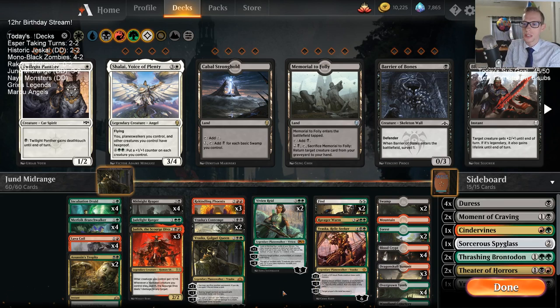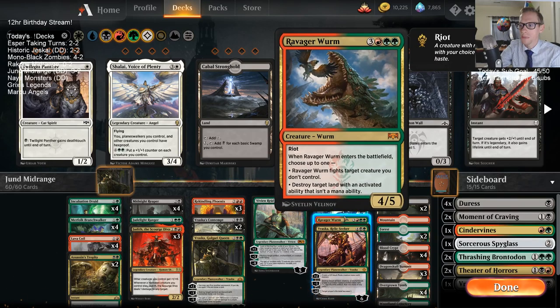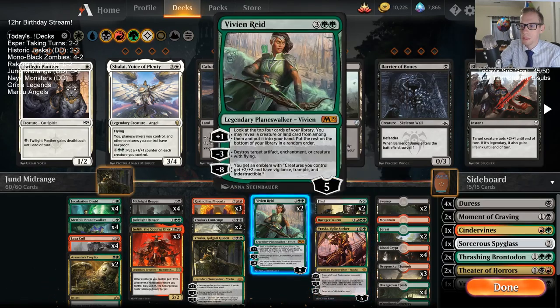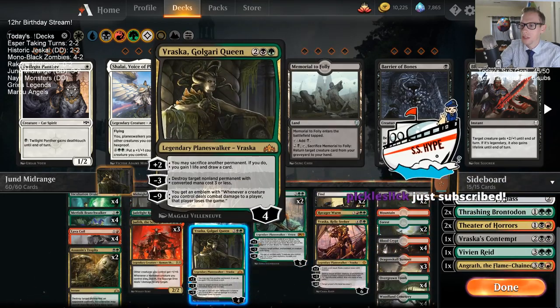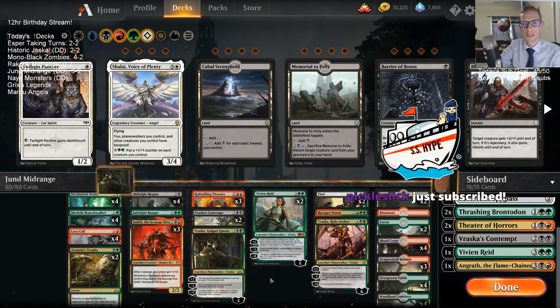As far as the deck goes, it performed pretty well overall. I'm not sold on Ravager Worm — I'm not sure we ever really wanted it. We did want Planeswalkers all the time. I kind of think Vraska Relic Seeker is better than Ravager Worm in this kind of deck, and maybe we just wanted a second Vraska Relic Seeker. The Planeswalkers are just always awesome — I like Golgari Queen. Vivian is obviously great.